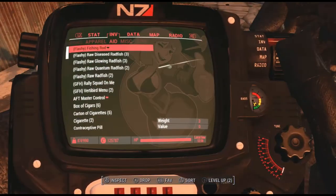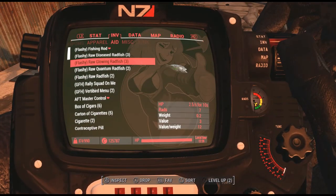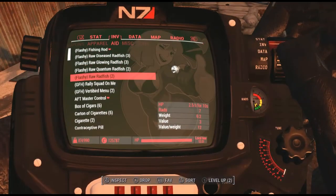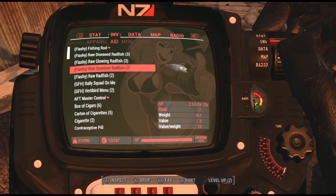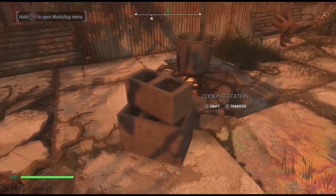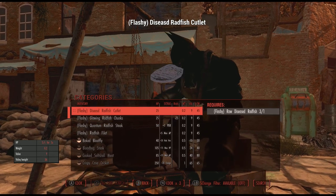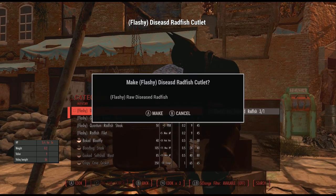I went and used the file explorer to give myself all the different raw fish types, so let's check them out real quick. We've got raw diseased radfish, raw glowing radfish, raw quantum radfish, and just a raw radfish. You can see these things give you some HP for a few seconds but a lot of rads. Now we're going to go see if we can cook these things. Going to roast — diseased radfish cutlet, increases HP by five for five seconds.